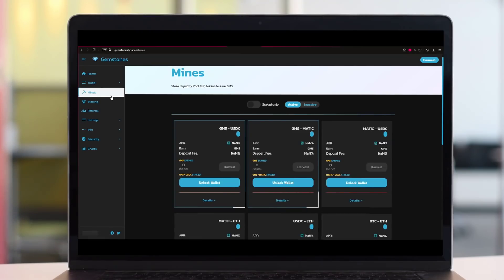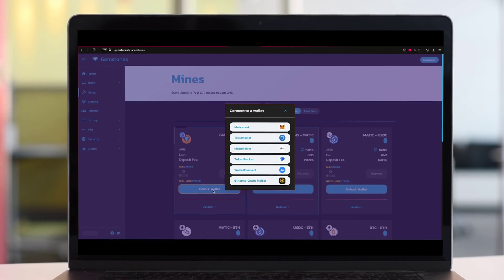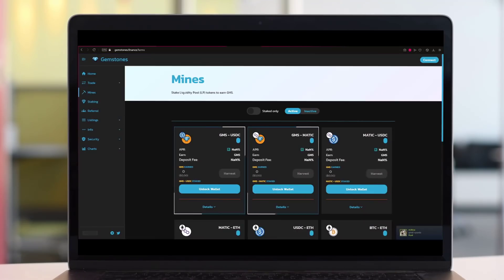When we go to Mine, you can stake liquidity pool LP tokens to earn GMS. First you need to press Unlock Wallet. We are using MetaMask. You can connect MetaMask, CrossWallet, MetWallet, TokenPocket Wallet, or Binance Chain Wallet.